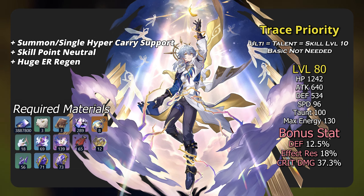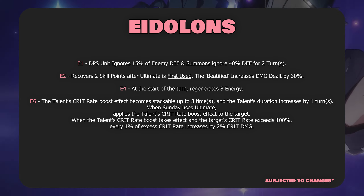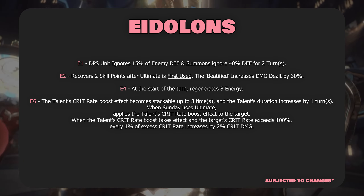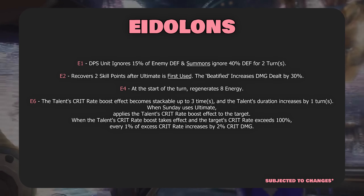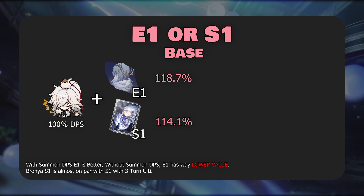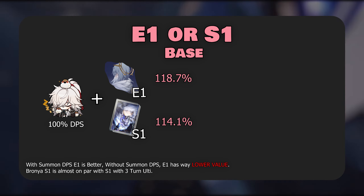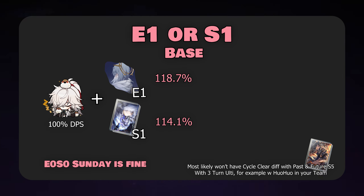Overall for his Eidolons, E1 is better than his S1 if your DPS unit has summons. But if you have Bronya's Light Cone, I wouldn't get his signature LC even if you're using standard DPS units. For players who don't have Bronya's LC, going for his signature LC is fine, but it may not have any cycle clear difference compared to Past and Future at S5.